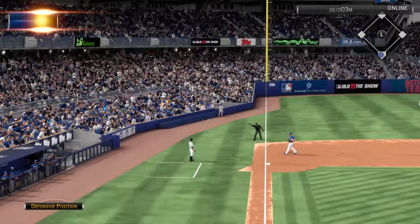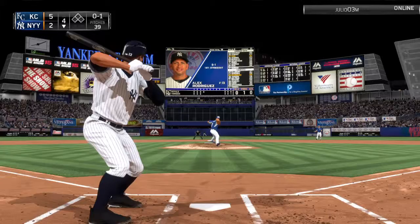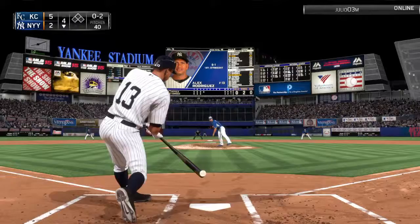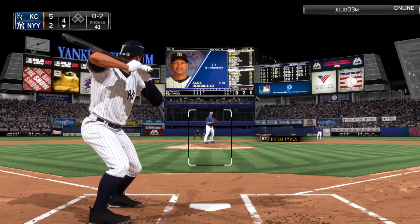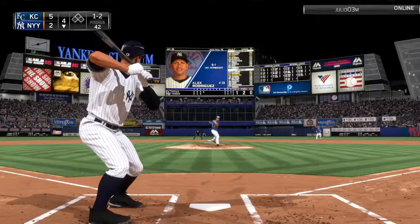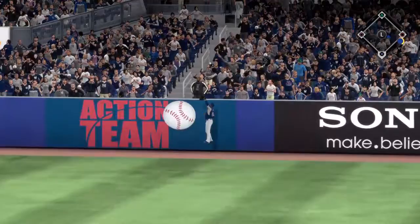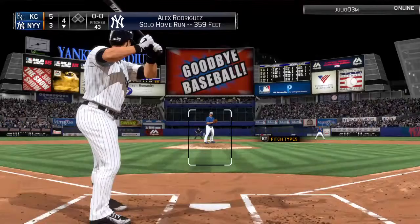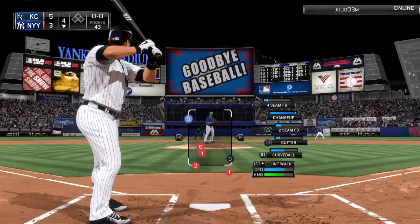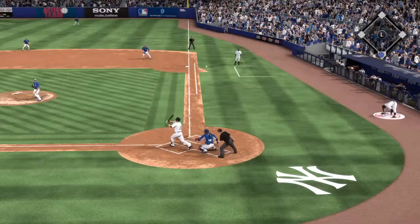Here's Alex Rodriguez. That changeup is ripped foul — the only person to solve that changeup so far tonight is Brian McCann. A-Rod fights off multiple offerings, falls to 1-2. Then that pitch is hit the other way — carrying well to the track of the wall — it's out of here! Alex Rodriguez launches one into the right field seats. It is now 5-3. The Royals are now only up by two runs.